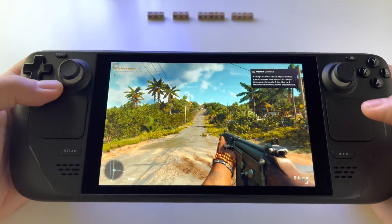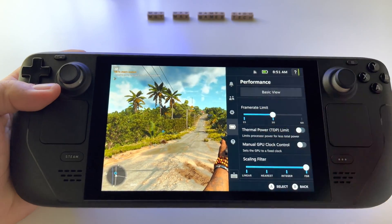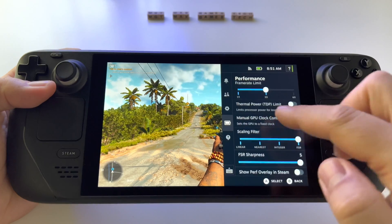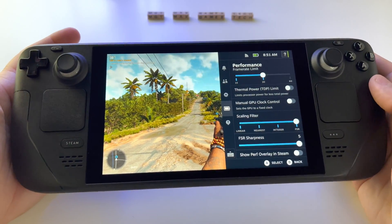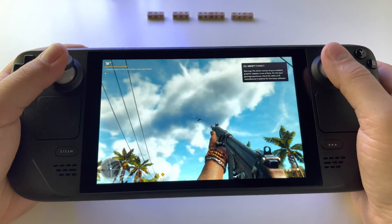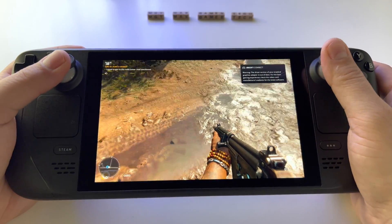So these are my settings. By the way, you have to go here and lock the game at 30 frames — this is the best experience for a stable 30fps — and also activate FSR mode here. I don't know if they will work for everyone, but in this way I'm able to play the game at maximum quality with incredible detail.